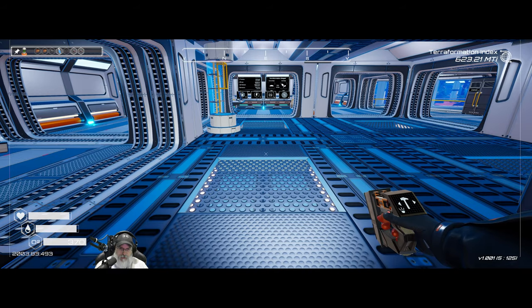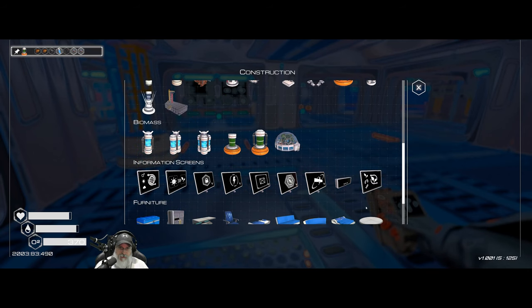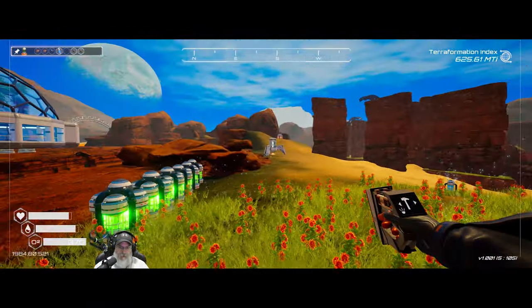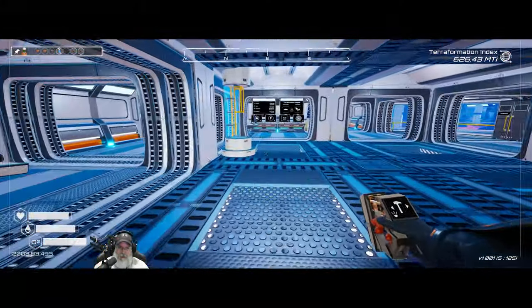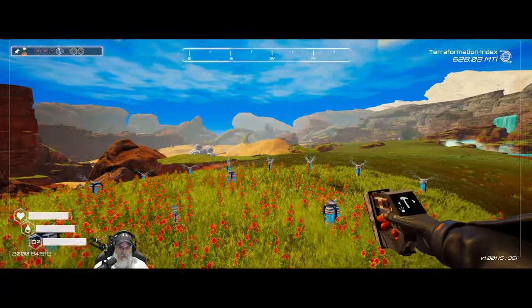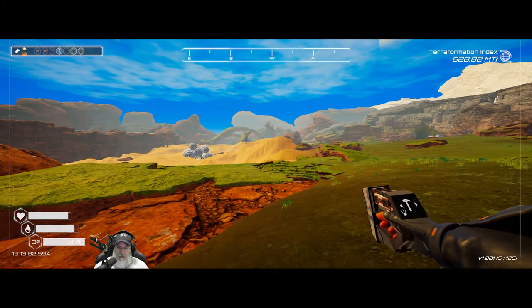The gas extractor makes nitrogen too, which we'll need later. But it requires zeolite, so we can't make it quite yet. How close are we to the tier two drill? 364 — we're well on our way. Probably won't hit it this episode but very likely the next one.